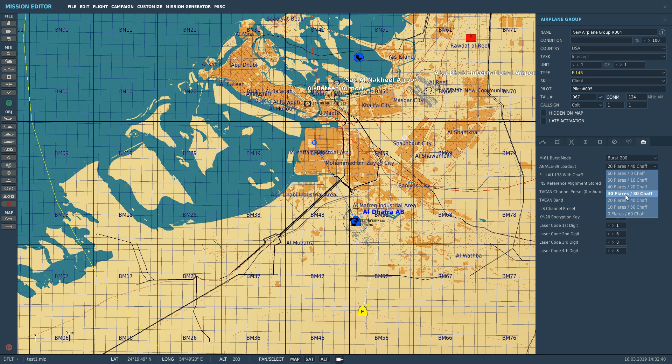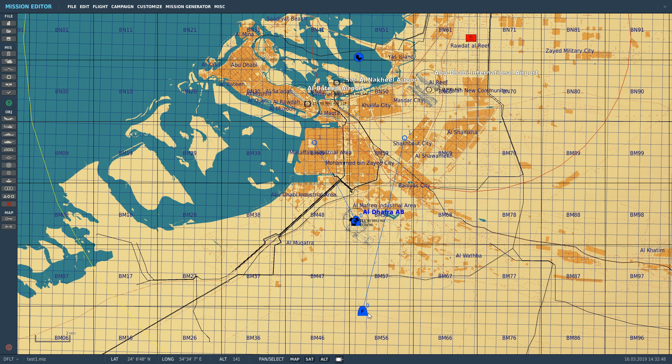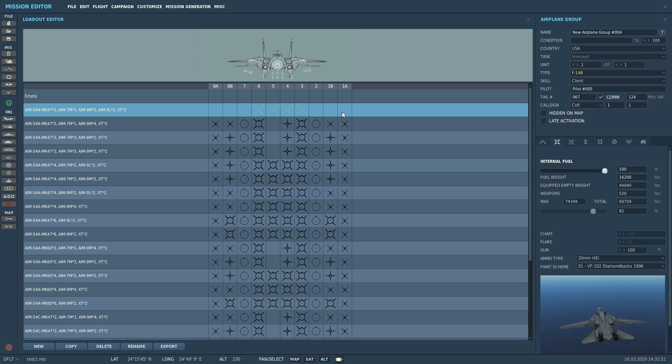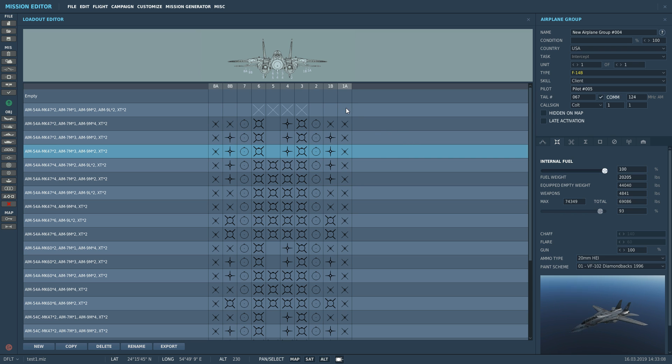We're going to set the ALE-39 with 30 cartridges of flares and 30 cartridges of chaff. Here is where we can fill the LAU with chaff. To equip the LAUs, go to the equipping screen. On columns 1A and 8A, go to air-to-air and equip a sidewinder — the LAO-9 mounting rack is actually the LAU-138 dispenser pod. To keep things simple, we'll first run through the ALE-39 operation without the LAU-138, then come back and equip it.